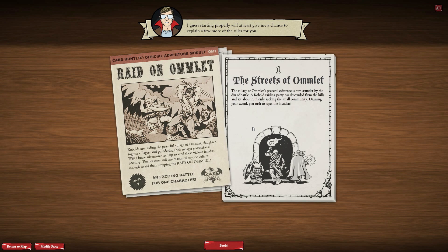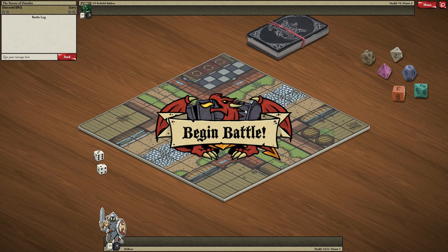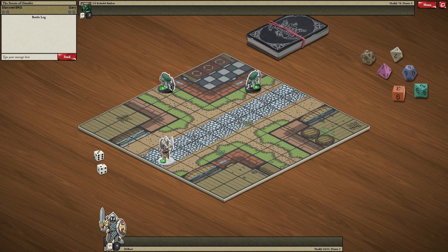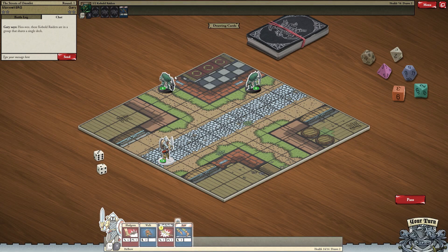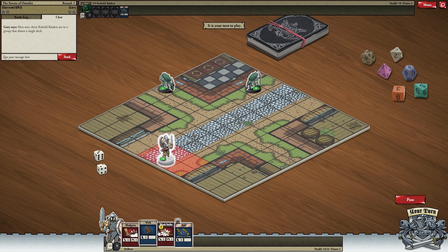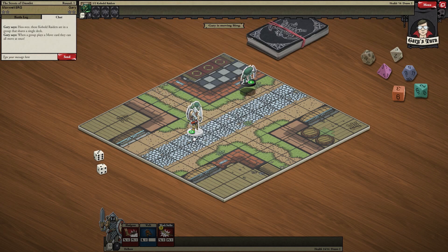A kobold raiding party has descended from the hills and set about ruthlessly sacking the small community. Drawing your sword, you rush to repel the invaders. So the way this works — it's a top-down strategy-style game. You have your little character here, all these kobold raiders are in a group, and you draw cards. Cards allow you to perform actions. We are going to run to there, and that's the end of my turn. Then the kobolds get to act.